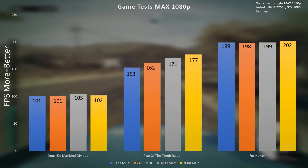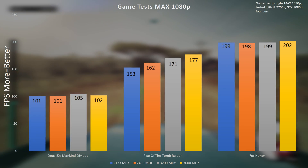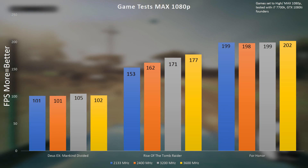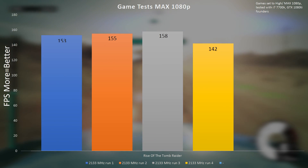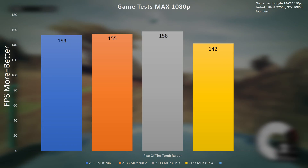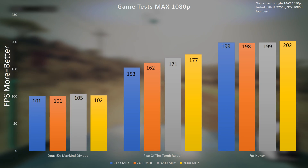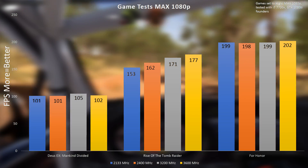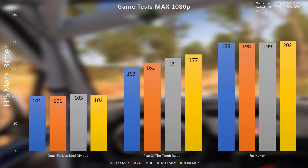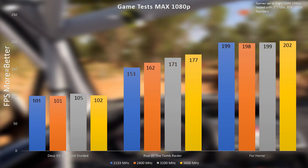Looking at the benchmarks, I'm not really surprised. There were a few differences here and there, but most are down to run variations rather than actually affecting games. If you run the exact same test on the exact same RAM kit five times, you see a variation similar to what we saw across many of our tests. However, looking more closely at Rise of the Tomb Raider, we see it is actually affected by RAM speed — and running these tests multiple times confirmed this game is somewhat sensitive to RAM.